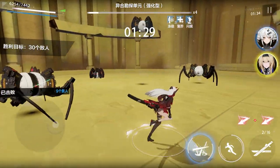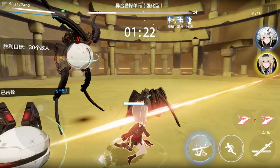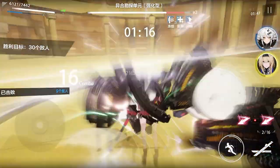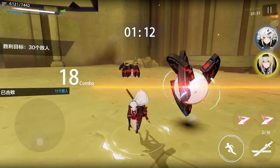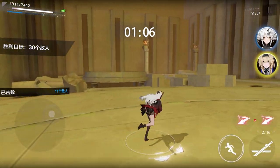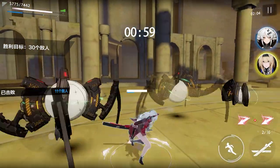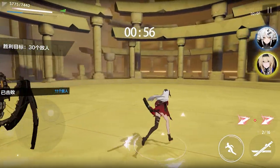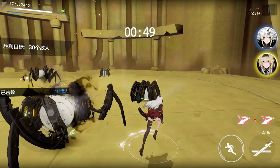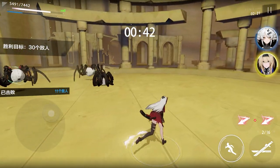Her special is very situational. It's very good in a cone in front of her; however, watch this — see him behind me? She did not hit him. Those two behind me did not get hit. She can only hit in the cone in front of her: from her left to her right and everything in the middle she'll hit, but anything behind her she's not going to hit. That's bad in a sense, but very good if you can line everything up. You just have to use a little skill — it's not a set-and-forget special.